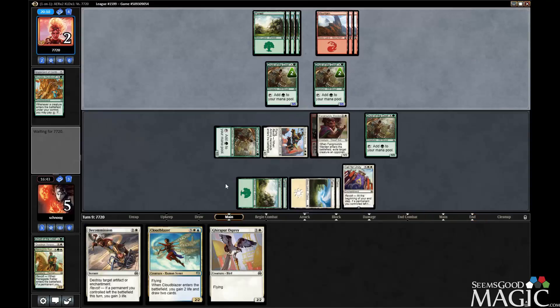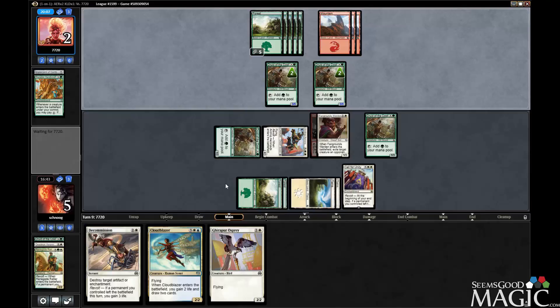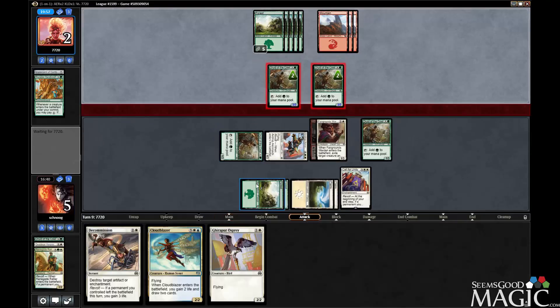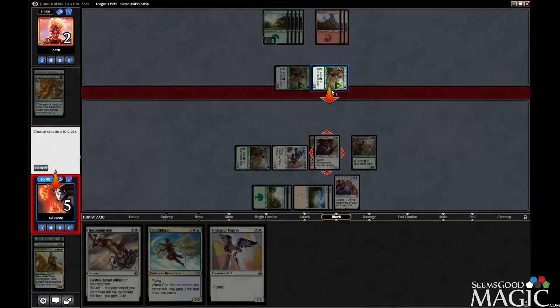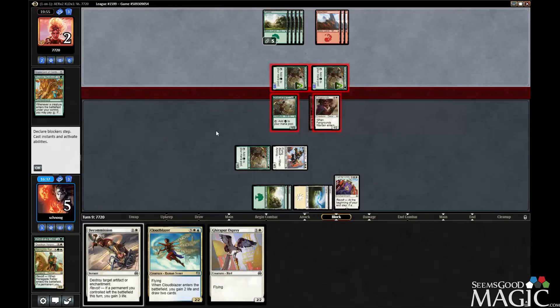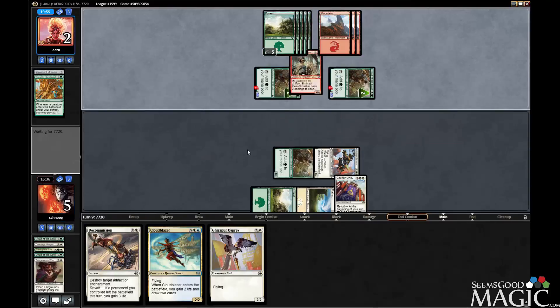That made zero sense. Super weird. Once again I'm blocking because I'm pretty sure they have a trick. So they get their ember all back but we kill them in the air, because they don't have the removal for the aeronauts or they would have used it.